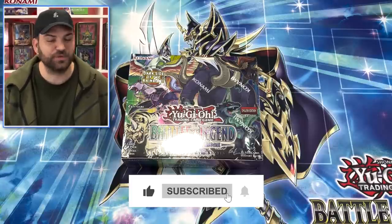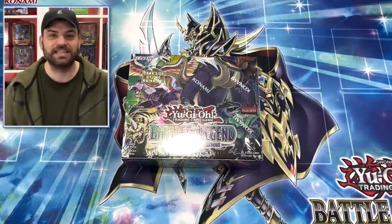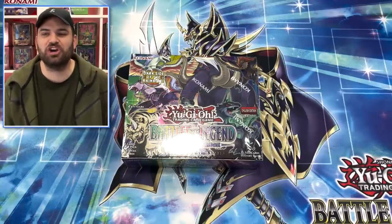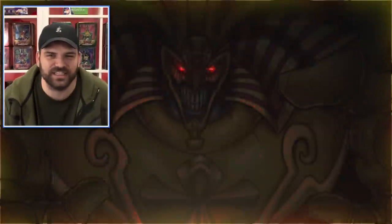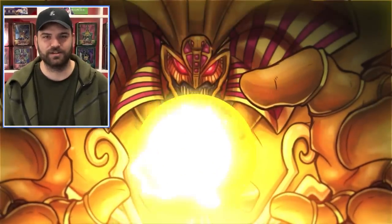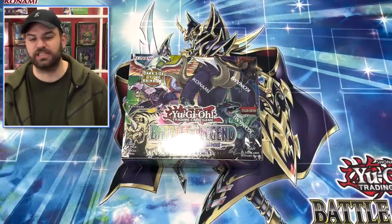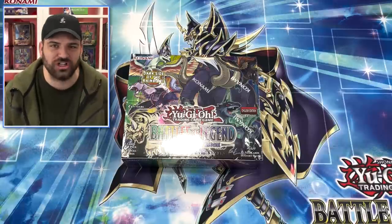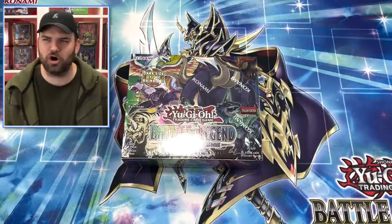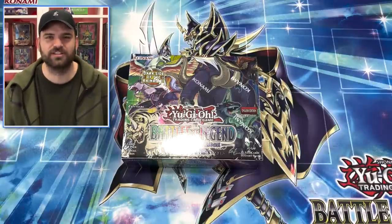All you need to do is post in the comments below, make sure you subscribe and like this video. Post what you think about what Konami has done with this set. What starlight are you excited for? Because there's so many - there is a starlight set of Exodia in here! Absolutely insane. There's a starlight Access Code, a starlight Armor Wing, and a starlight Borreload Savage Dragon. There's 10 starlights - unreal!